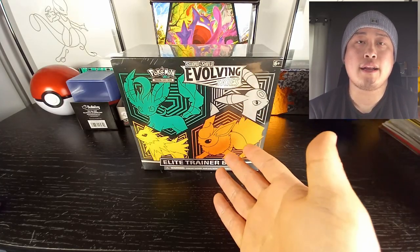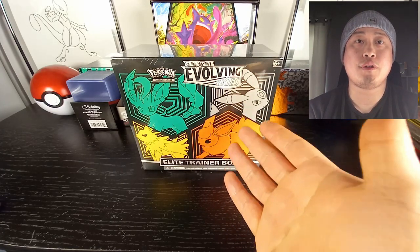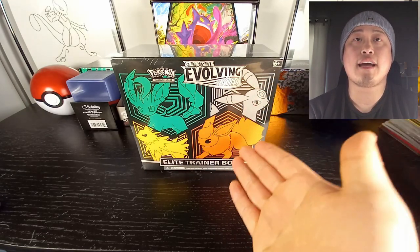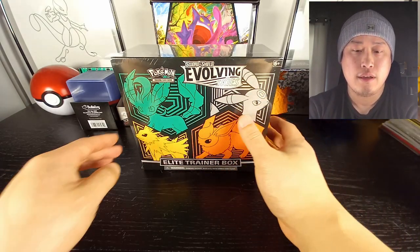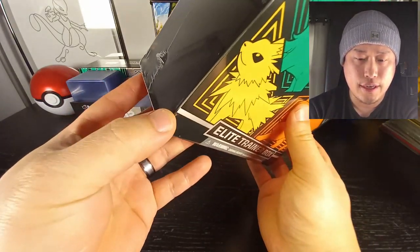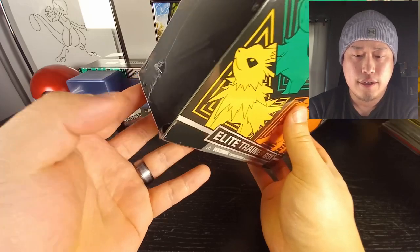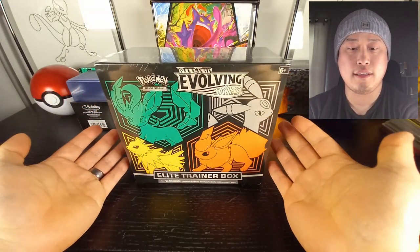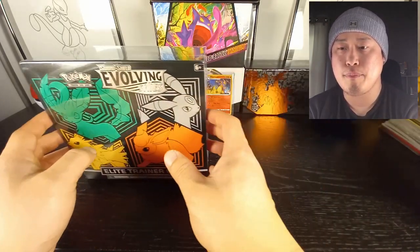Hey, what's going on guys, Uncle Pickle here back at it again with another video. Today's video we crack into the Evolving Skies Elite Trainer Box. The reason I'm opening this today is because there is a rip in it, so I'm probably not going to be keeping this sealed anyway.